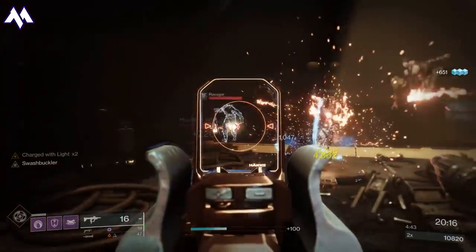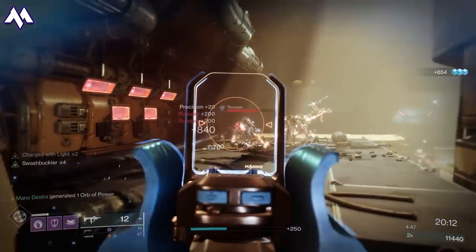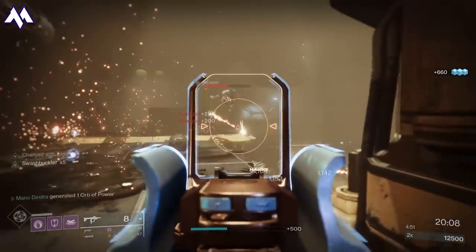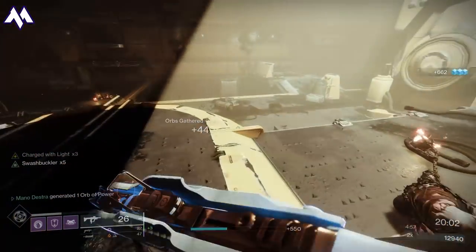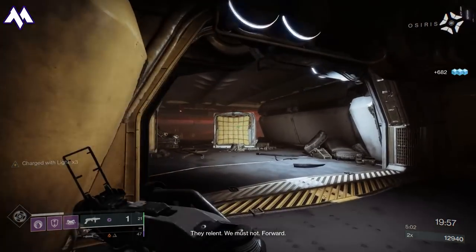This is a good opportunity to punch them if you want, but also know that with any of these Ravagers, the critical hit spot is not their head — it is going to be the little flame chain mace that they're using. If you can gather them up into a big group and shoot one or two of them, they will all explode and take care of themselves, and you don't even have to waste any heavy ammo.